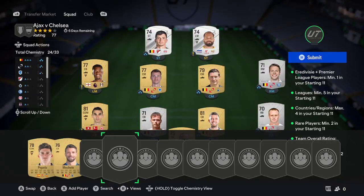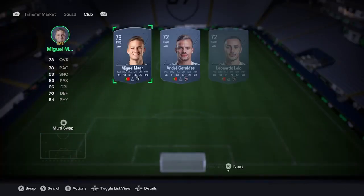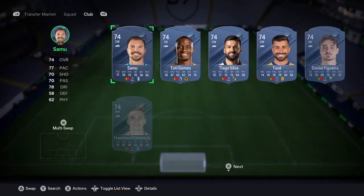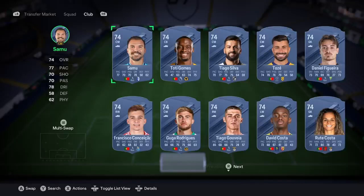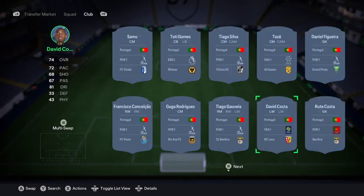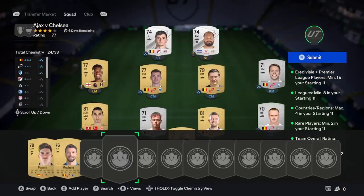Once you've got that in, that will fill nearly all of your chemistry, because we're going to have two more positions to fill. This is the trickiest bit of this SBC. You're going to search by Portugal, get rid of Liga Portugal, get rid of your league, and search by that. You want to find someone who would get chemistry that's not from Liga Portugal. I could go with Root Costa or David Costa here. Make sure you compare their price — make sure they're 300 coins, because you don't want to be spending more than 350 on a silver.